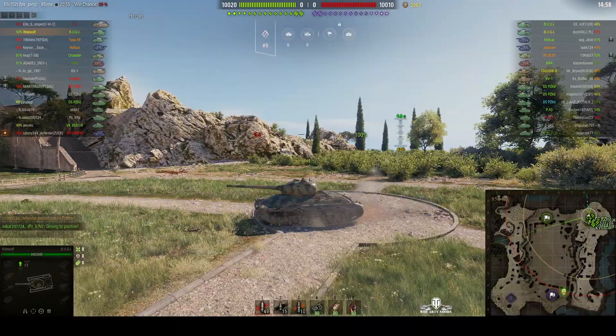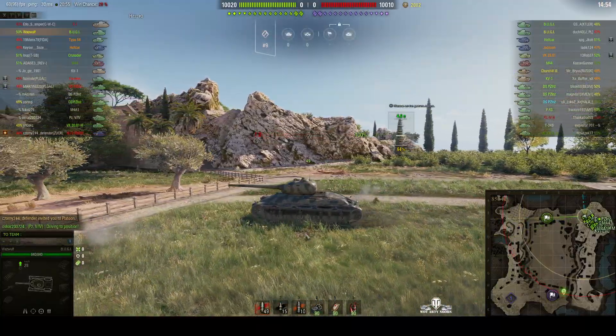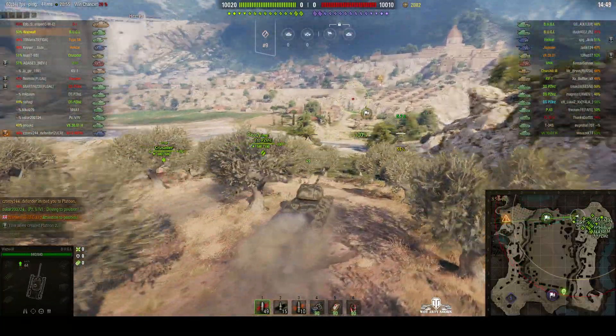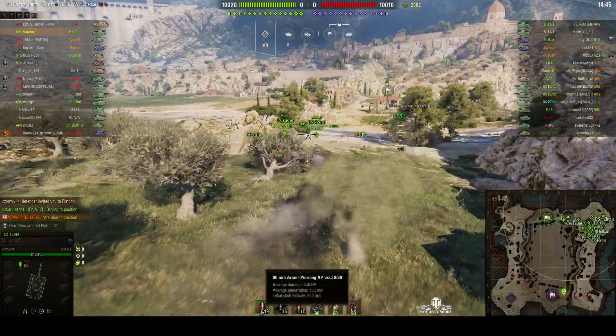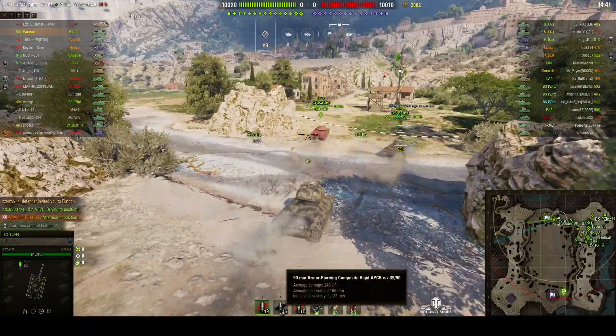There are three different guns you can have on the Boogie: a 75mm, a 90mm, or a 100mm. He's got the 90mm, which is the second one up — 240 alpha with standard ammo penetrating 156 and with APCR going through 198.